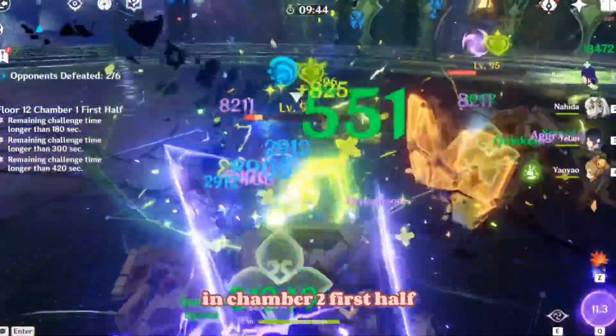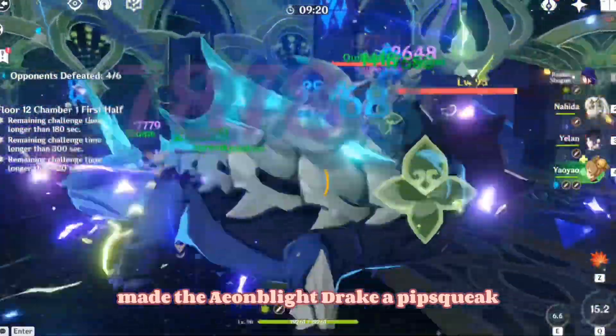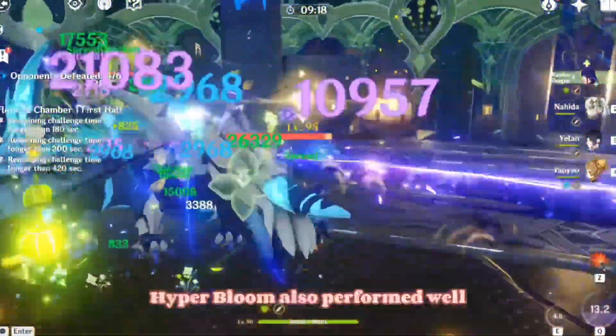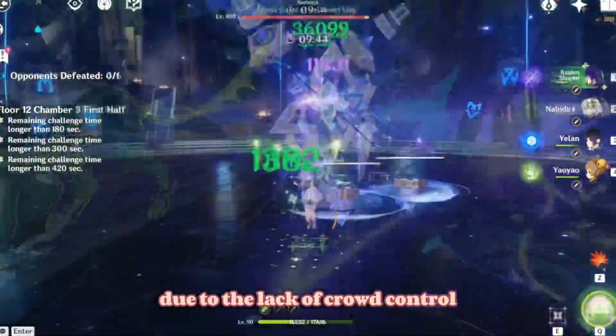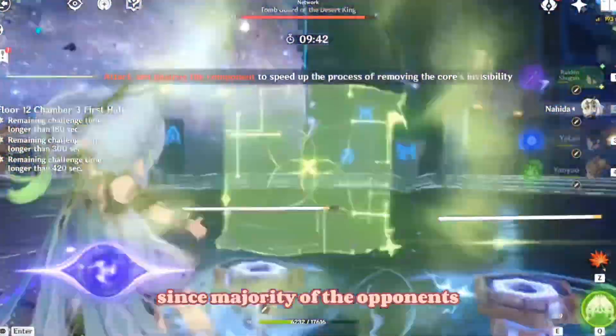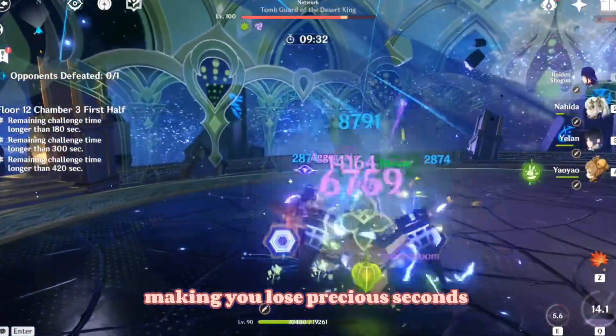Hydro-wielding characters are essential in Chamber 2 first half, therefore having Yelan made the Aeon Blight Drake a pipsqueak. Hyper Bloom also performed well against the second half, but not as amazing due to the lack of crowd control. Since the majority of opponents on the second half are spread out, you are forced to edge bait, making you lose precious seconds.